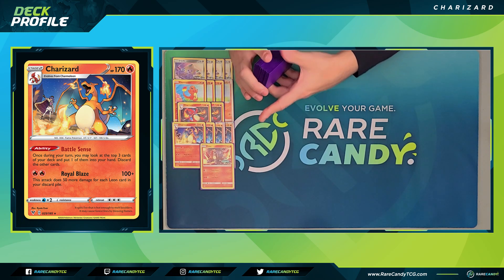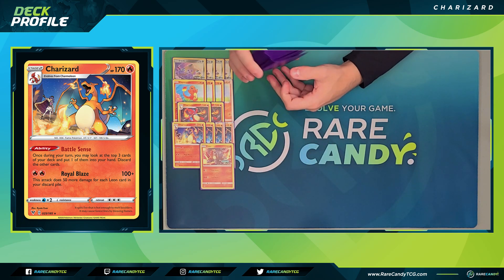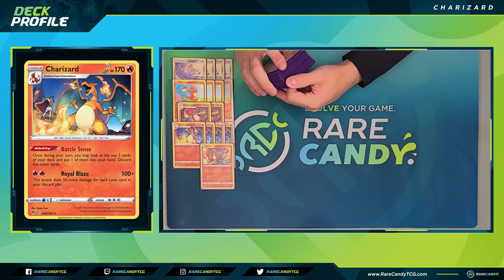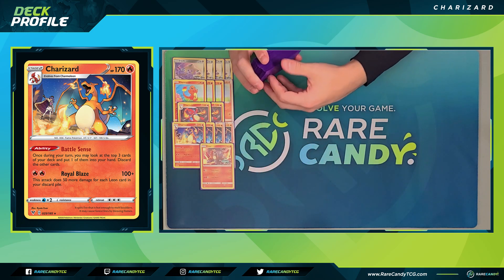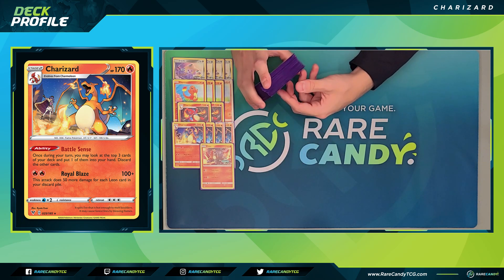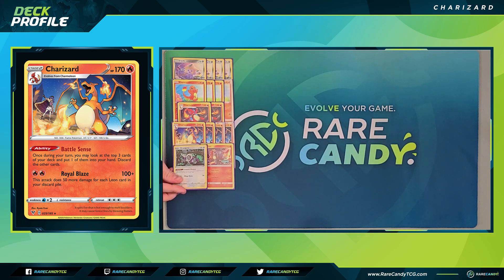We're also playing one copy of Entei as our only backup attacker, for its Rally Back attack: for one Fire and one Colorless energy, it does 30 plus 90 more if one of our Pokemon was knocked out on our opponent's last turn. Early on it can be hard to get all four Leons in the discard pile, so sometimes you'd rather give up one prize with a basic Pokemon rather than a Stage 2. If you've hit for 200 with Charizard, Rally Back can often finish things off — especially against VMax Pokemon.